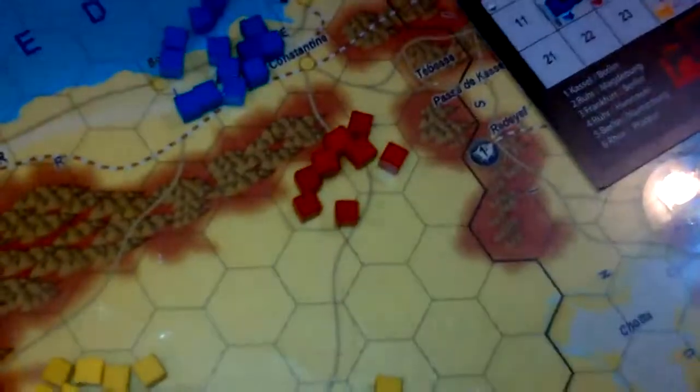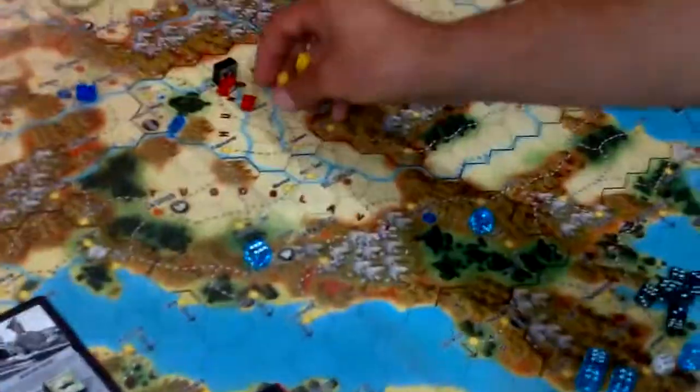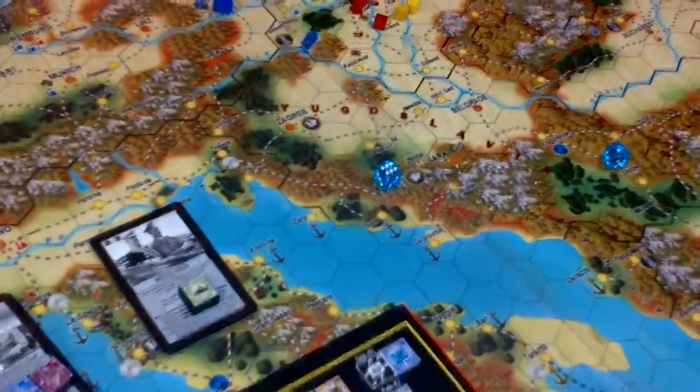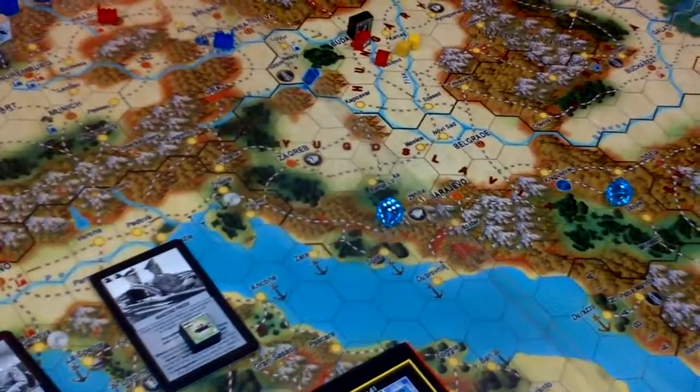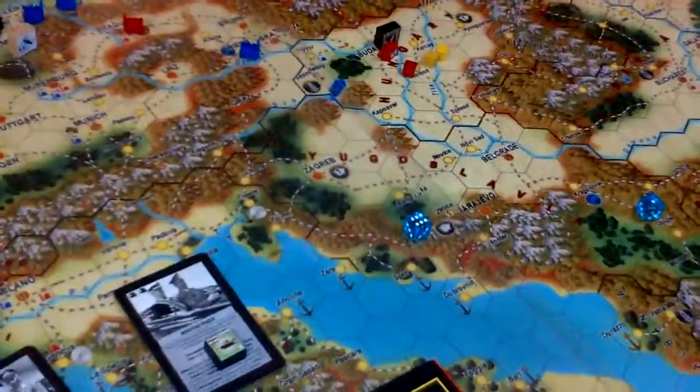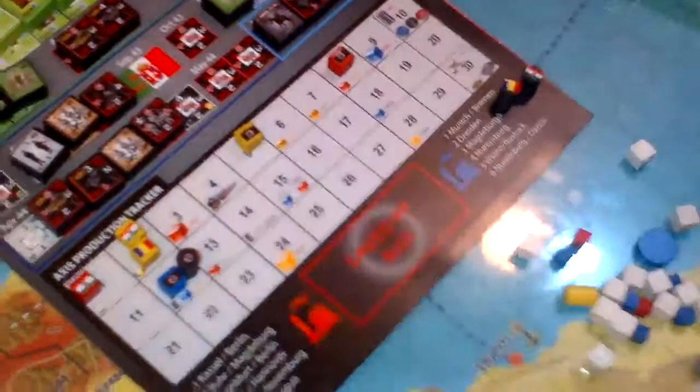The Hungarians have one red production point and two yellow production points, because we are playing with the major option from the expansion, and they also have unlimited oil. The Romanians have two yellow production points.